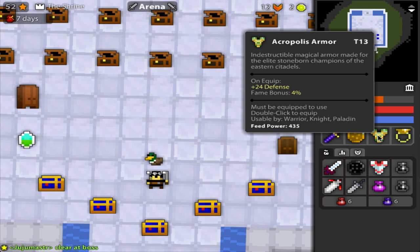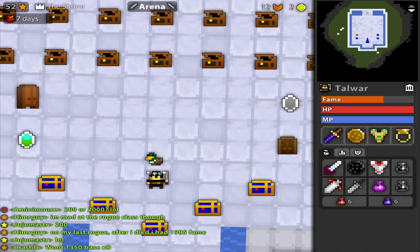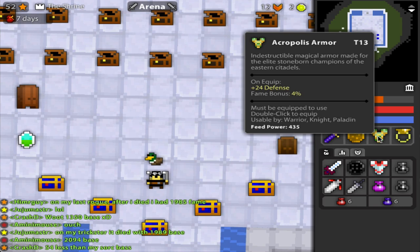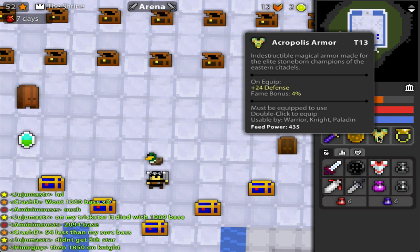Let's take a look at the Acrop. Acropolis's armor gives you plus 24 defense, which is good because these are melees, and melees are always going deep and they need as much defense as they can get, especially the Paladin. And it gives you a 4% fame bonus, which doesn't really matter unless you plan on fame-farming that character and dying on him. Tier 1 armor gives you a 2 armor bonus, and Acropolis gives you 24 — so that is 12 times more armor than tier 1.